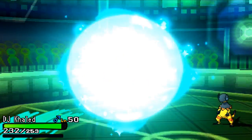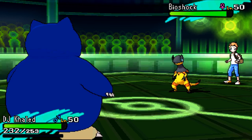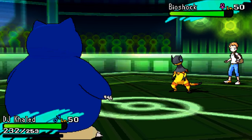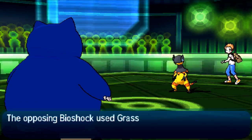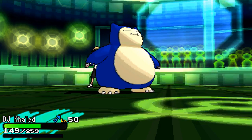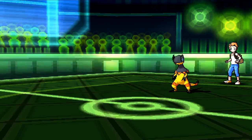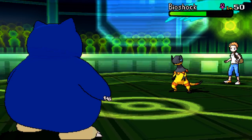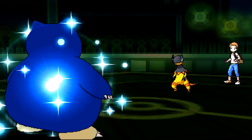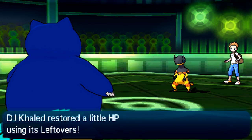I'm gonna bring in Snorlax here. I know I can basically eat any attack this thing wants to go for, even if he's Choice Specs. He goes for Grass Knot for some reason — I thought he would go for Thunderbolt or something. I just thought that was a weird choice. Anyway, I go for the Body Slam — it's not gonna kill him. He goes for another Grass Knot, and I go for another Body Slam. And that is game. Good game, Blake.